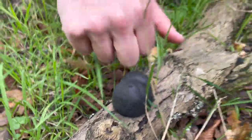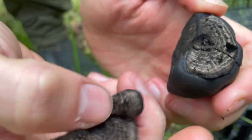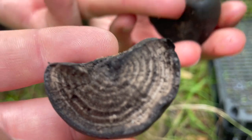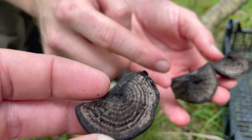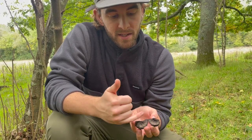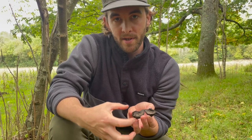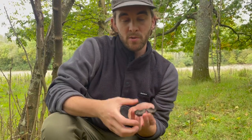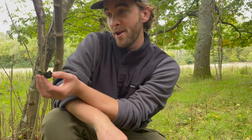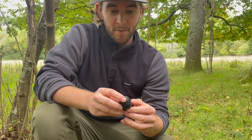This one is called King Alfred's Cakes — you can see it looks like charcoal, almost like a fingerprint with a 3D effect, like tiger's eye stone. The joke is that King Alfred was terrible at baking, hence the nickname. But this was actually found on a body thousands of years old in a pouch. It mimics charcoal — when you set it alight it holds embers, so hunter-gatherers carried these mushrooms to transfer fire from site to site, starting the next fire with embers from the previous one. Really mind-blowing.